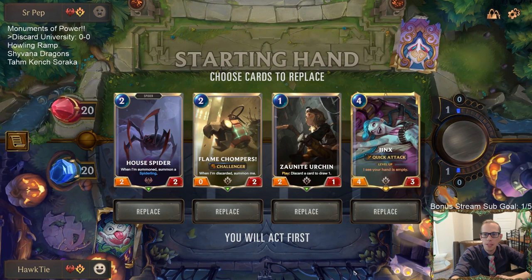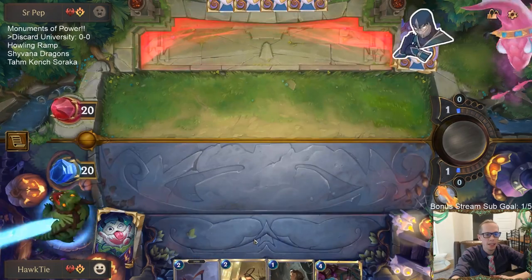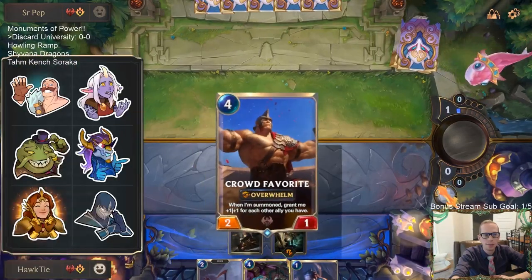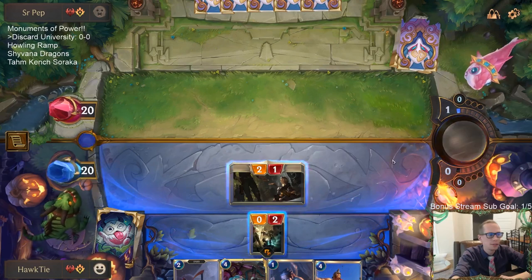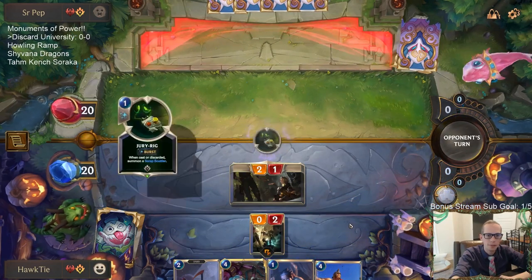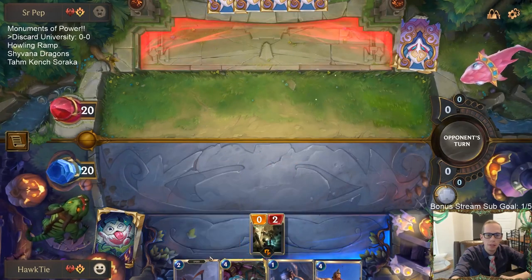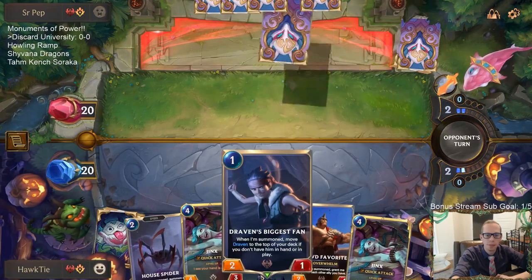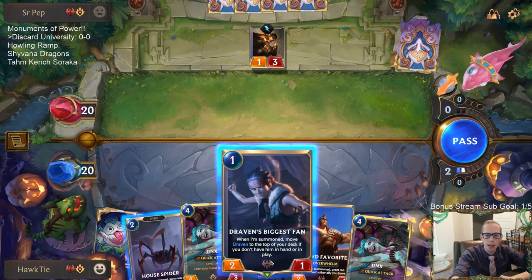We're going to keep this hand - looks pretty good. We'll have Urchin, be able to discard Flame Chompers. New board is looking pretty cool. I was thinking a lot of people would probably be playing Soraka right away with a slower deck, which would give time for the University of Piltover to do its thing. So let's see - I want to play Draven's Biggest Fan so they can have Draven next turn.